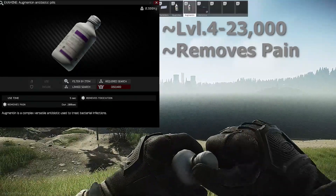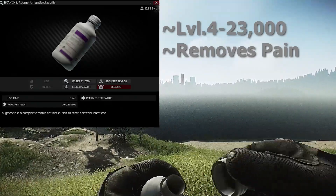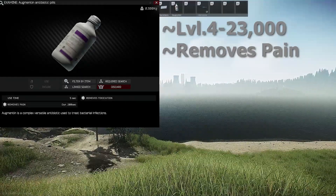Next, Augmentin, which can be bought from level 4 Therapist for 23,000. It takes 5 seconds to use and lasts for 200 seconds.